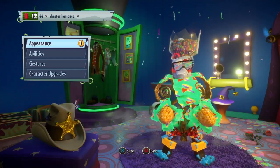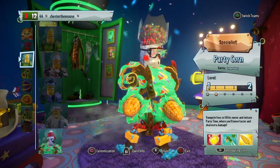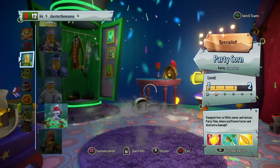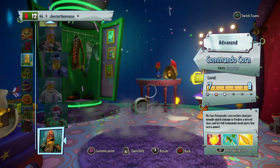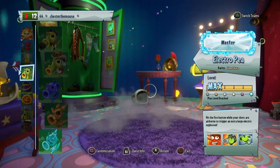Partycorn — it doesn't matter whether you have him ranked or not, you literally only use him once. But yes, Partycorn is used in the speedrun. If you do not have Partycorn, either Commandocorn or just any other corn will work.